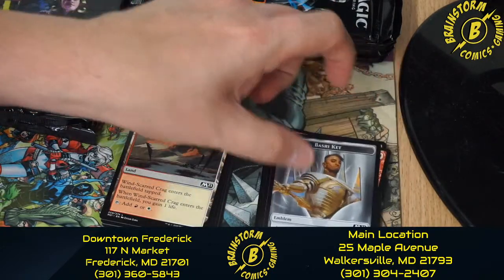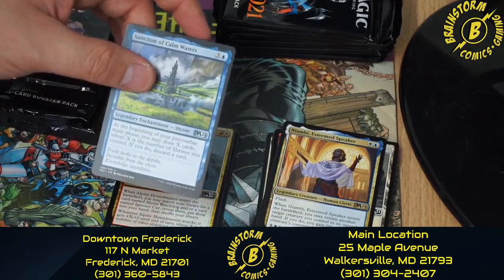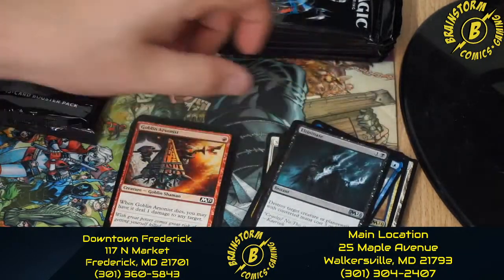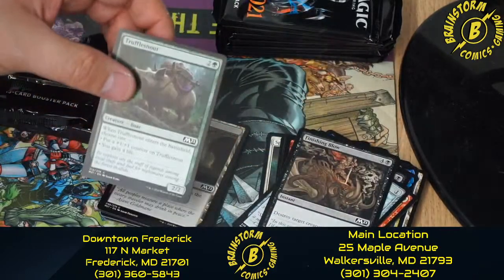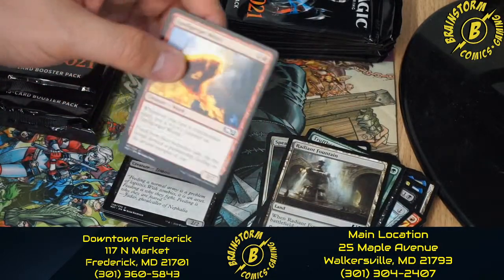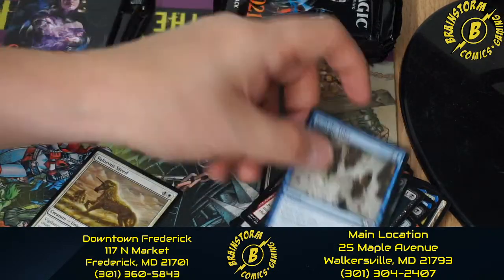Pack two of kit five: we have a Basri Kett token, a Windscarred Crag, Nyambi, Esteemed Speaker, Sanctum of Calm Waters, Alpine Houndmaster, Eliminate, Goblin Arsonist, Shortsword, Finishing Blow, Truffle Snout, Radiant Fountain, Spellgorger Weird, Walking Corpse, Pride Malkin, Read the Tides, and Valorous Steed.